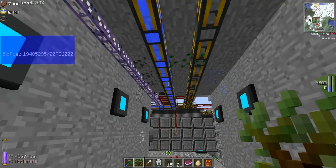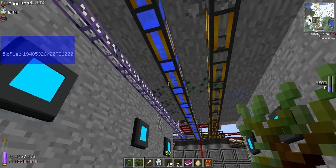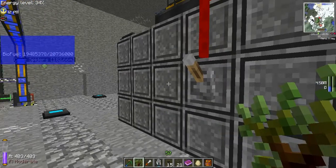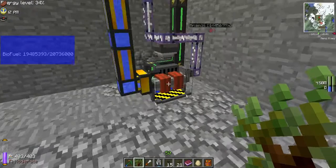This here on the left is my ME system cabling. This is the water coming from the huge tank, and this is steam coming out. This is my fusion reactor — excuse me. This here makes the fuel for it.